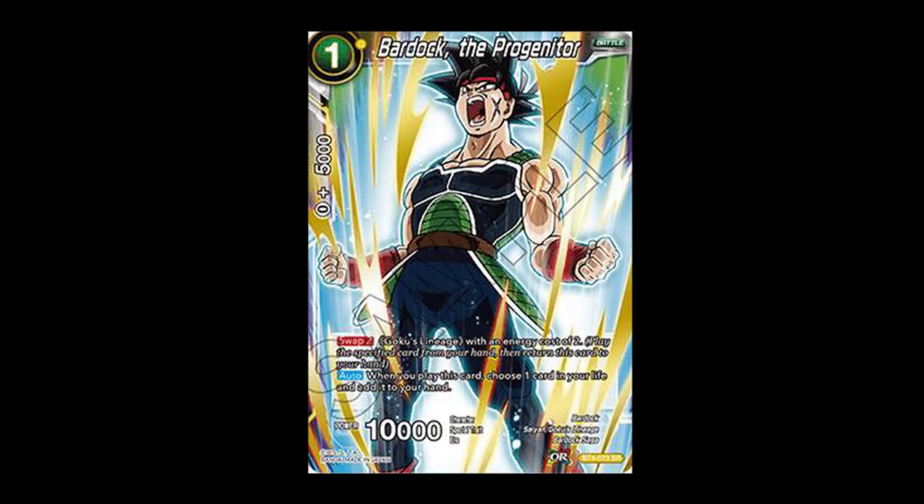For decks like SS3, if you start off with double yellow, you can drop Bardock, swap out, drop Bardock again, swap out, and you're awakened with an SS3 leader. He helps apes and a lot of archetypes that need awakening, such as Galactic Frieza. He's a very good self-awakener that will help Galactic Frieza awaken and many other yellow leaders that struggle with awakening.